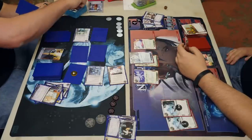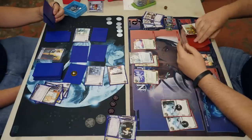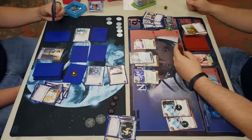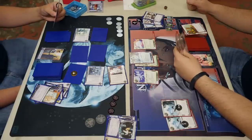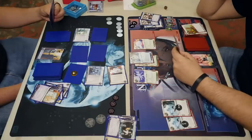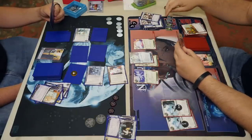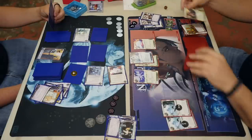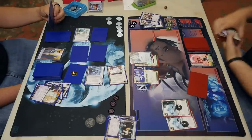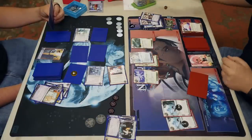Defend HQ — good. There is a SanSan, but you don't necessarily have fast advance power at this moment. You might draw an agenda if you're not able to fast advance it immediately. This game has been interesting — five agendas have appeared. The deck loadout is probably three ABT, three Vitruvius for twelve, two Gila Hands and three NAPDs — slash Efficiency Committee. So six more agendas still in the deck.